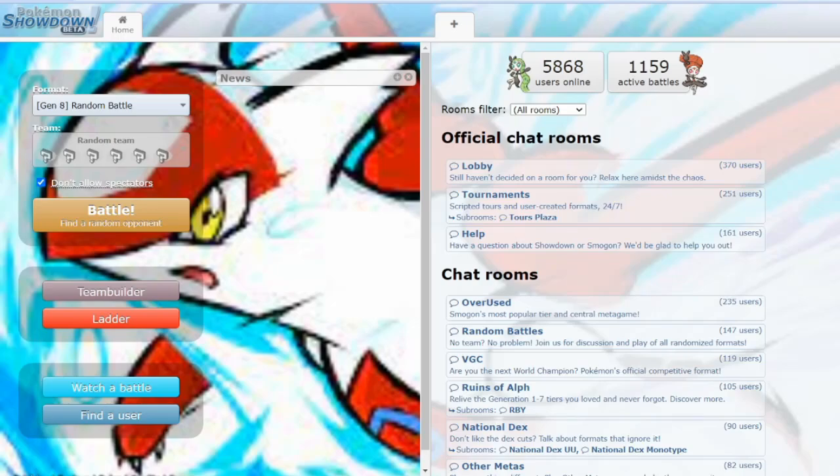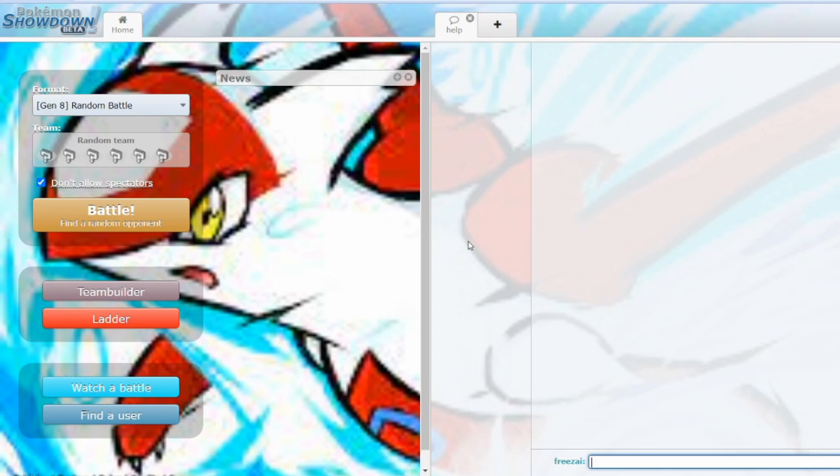These five commands on Pokémon Showdown will improve your battling, your team building, and in general make your life a lot easier. You can use these commands anywhere on Pokémon Showdown where you can type in text. We can go to any PS room on Pokémon Showdown and use our commands there — for example, I can go to the help room and use these commands.